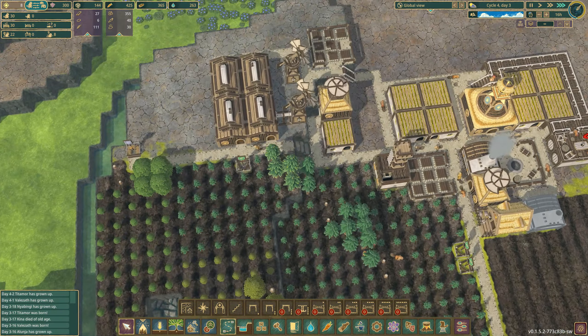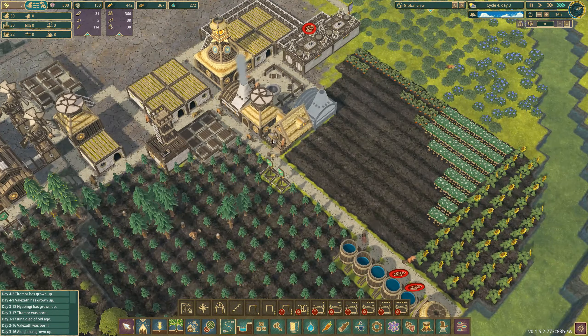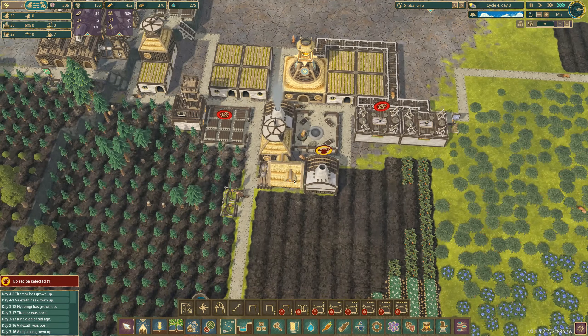Water doesn't seem to be giving us much of an issue at the moment; we seem to have got this under control. I'm hoping that grilled chestnuts will be a thing in our near future as we have corn.